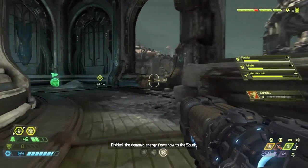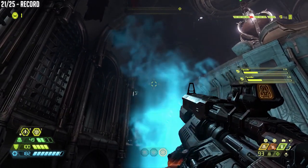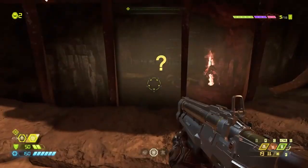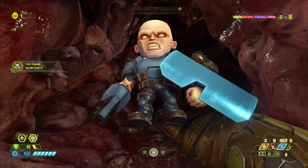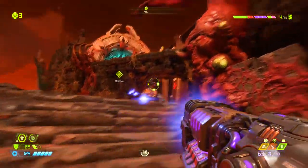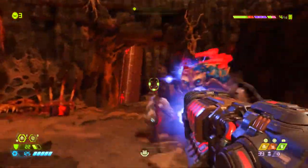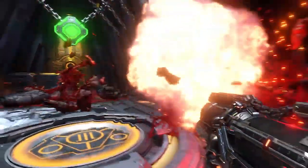The map is littered with actual 1-up tokens. Instead of little Funko Pop-like collectibles hidden in nooks and crannies, the vinyl figurine marines are denoted by giant yellow cartoon question marks. Cheats are found on 3.5-inch floppy disks. The plasma rifle went from sleek and modern back to a chunky box.